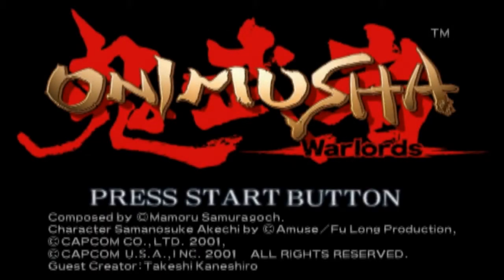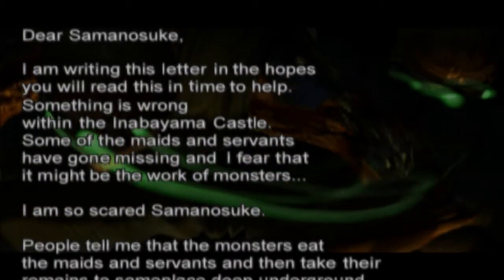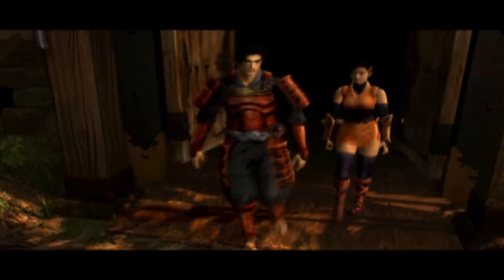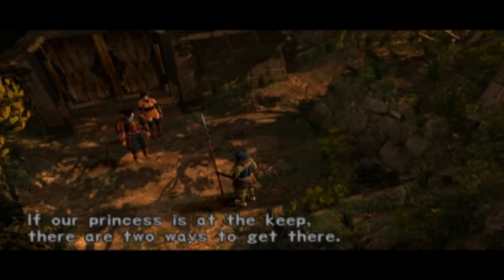Onimusha, released in 2001 by Capcom for the PlayStation 2. The samurai Samanosuke Akechi receives a letter from the young Princess Yuki. People around her castle have begun disappearing and she begs for his aid. Samanosuke and his kunoichi friend Kaede arrive at the castle and split ways in order to find Princess Yuki.